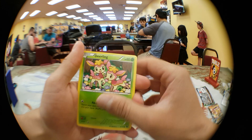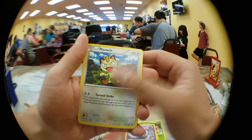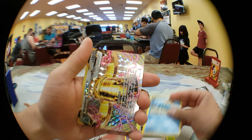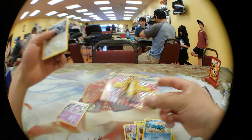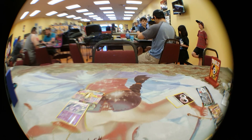First up we got a Deerling, Jigglypuff, another Gothita, Meowth, Snivy, Old Amber Aerodactyl, Scizor, Omanyte. Sick. Bronzong Time Break — nice, yeah. I'm pretty psyched about that. Lugia. Alright, I got lucky.